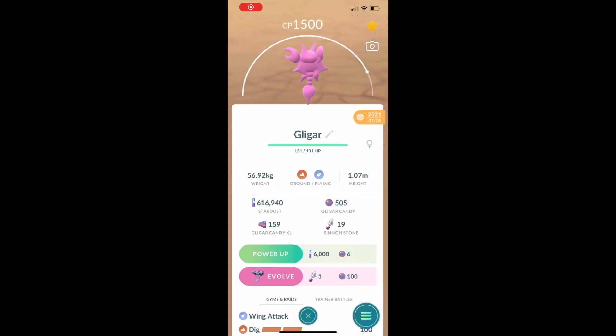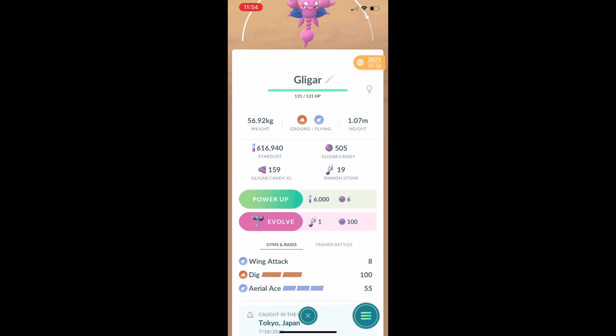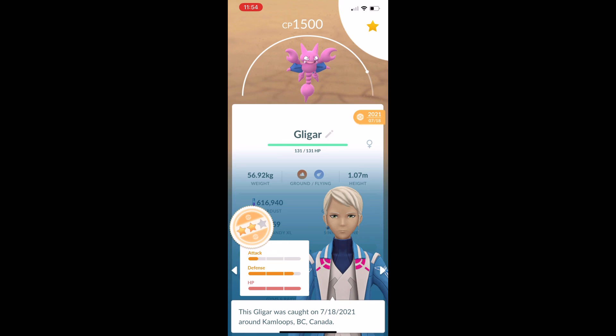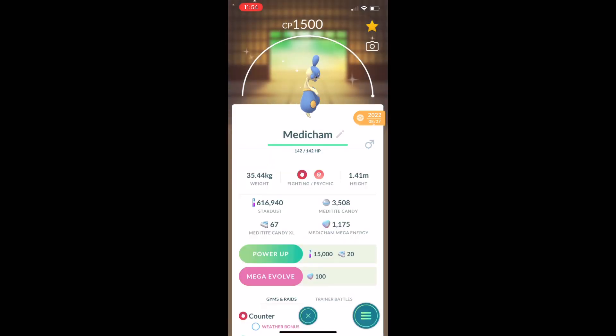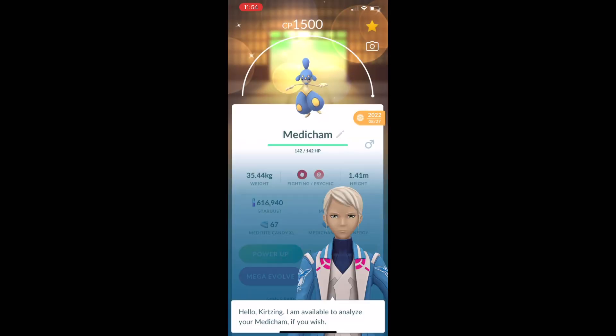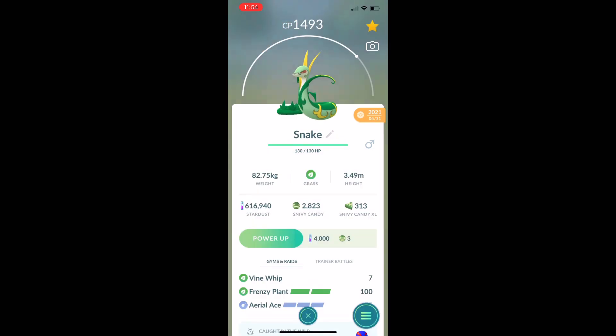Hey there YouTube, today we have Glingar on the lead — it's a nice 1500 CP with Wing Attack, Dig, and Aerial Ace as the lead. Then we've got Medicham, and we have Meganium with Vine Whip, Frenzy Plant, and Aerial Ace.